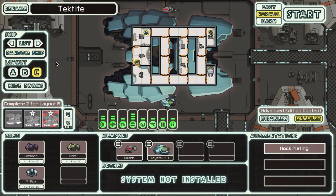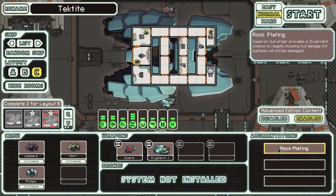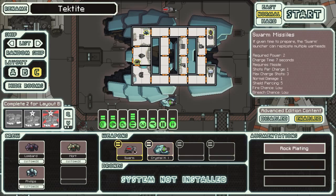What have we got for the Type-C crystal ship? Tektite. We have cloning as our interesting special bay, so we've not got any extra equipment. Weapon-wise, we've got a heavy crystal, so we can breach level 1 shielding — that's just one less bit of work needed in the early days. Takes a while to charge, does 2 points of damage, so this is actually quite a beefy weapon. We've got rock plating — 15% chance to negate hull damage. I'll take that. And the swarm missile: you charge it up and for one missile in, you get three shots out.